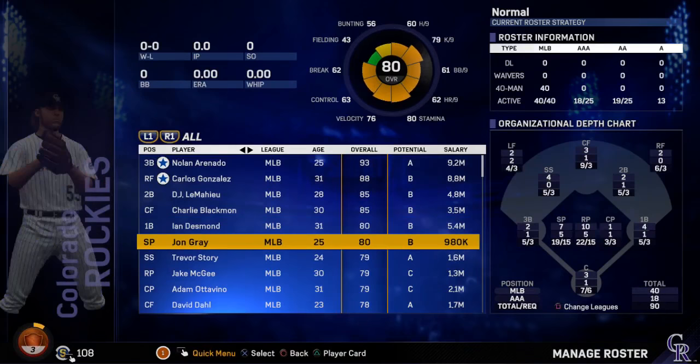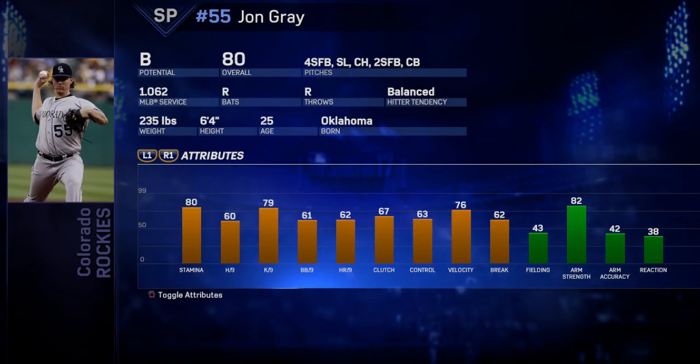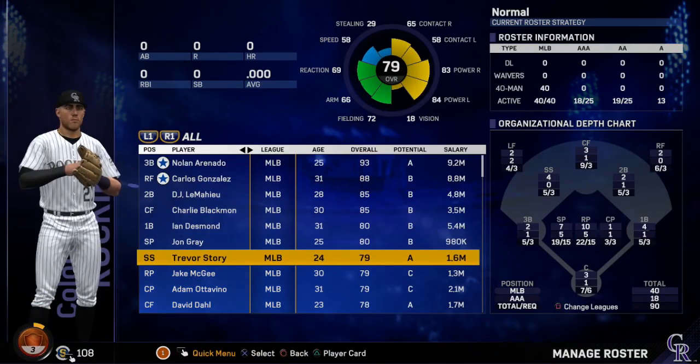Next up is Jon Gray, 80 overall — considered our ace since he's our top pitcher. He's 25 years old with B potential, a pretty young player who can excel with the right growth and development. His pitching stats are average but pretty good for an 80 overall. His player morale — he's satisfied, making 980k. You might have to pay him in a few years when he enters free agency. His quirk is Pickoff Artist.